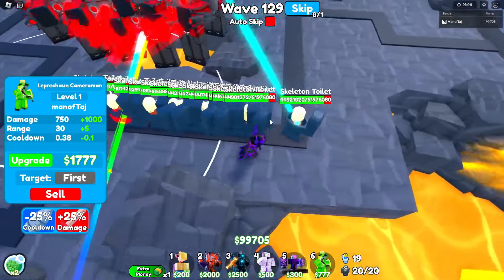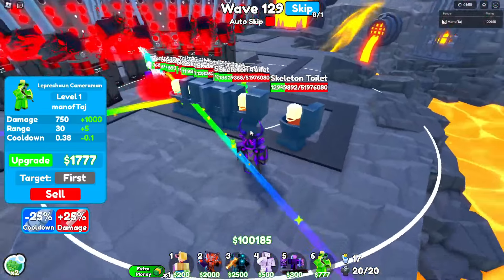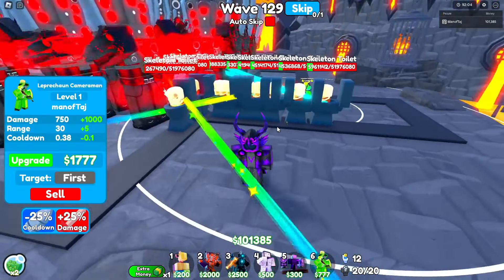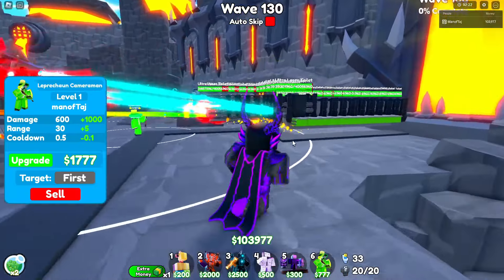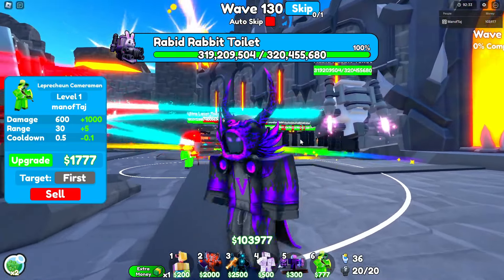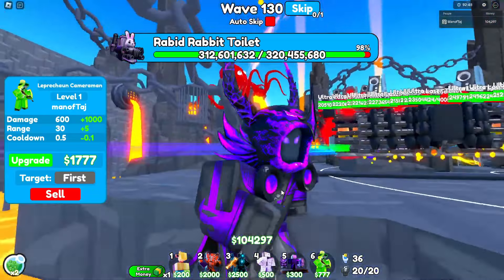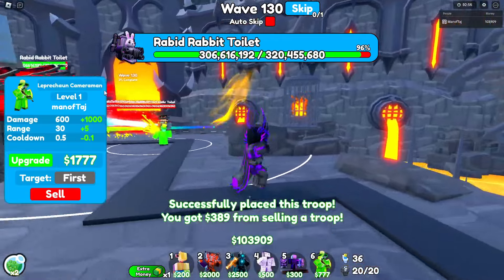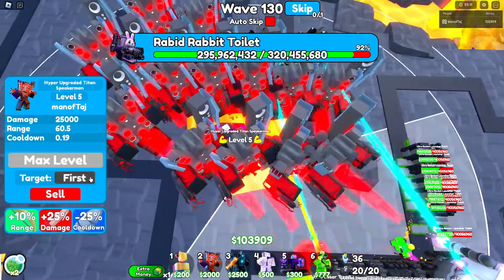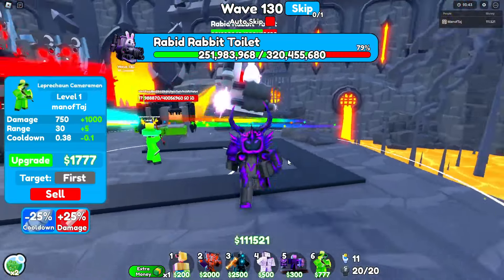The skeleton toilets should die pretty easily, but do a late skip because wave 130 is really tough. Skip once the last skeleton toilet is around 5 million health — do not skip early or you're cooked. Wave 130 has one of the toughest bosses in the game: the Rabid Toilet, which stuns units for two minutes at a time. Make sure you mass stun bait. Set everything to strongest — once it's around 250 million health, things get intense.